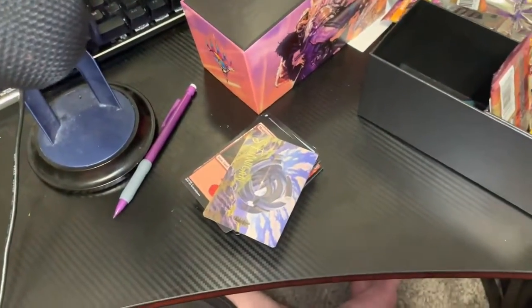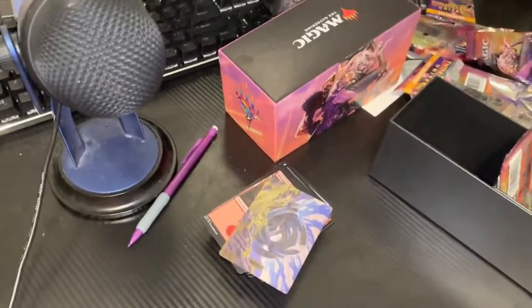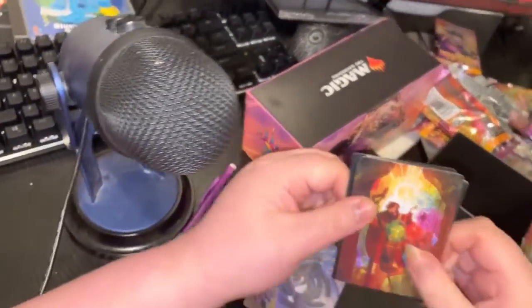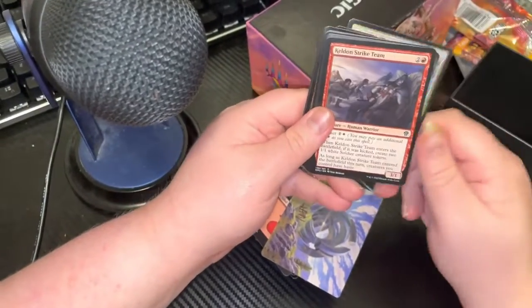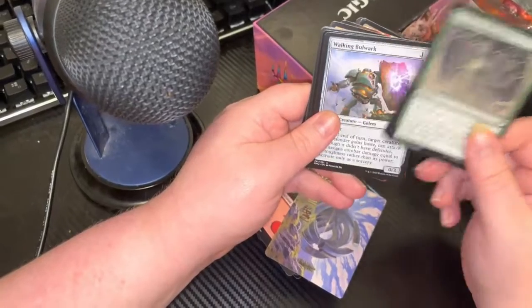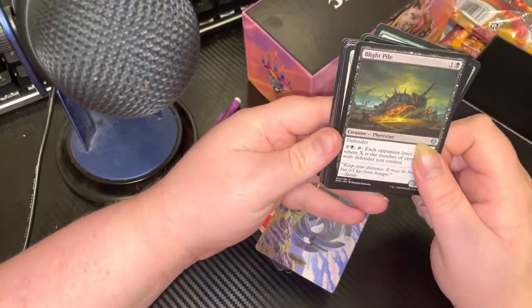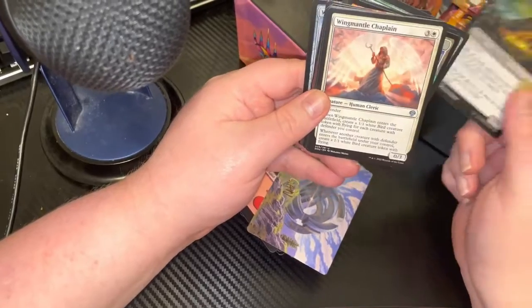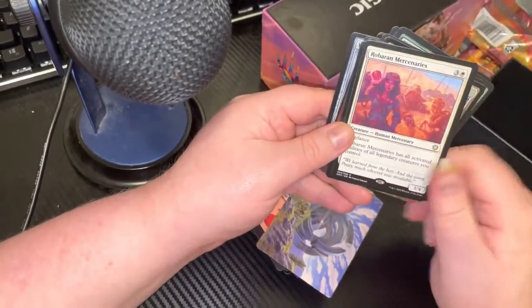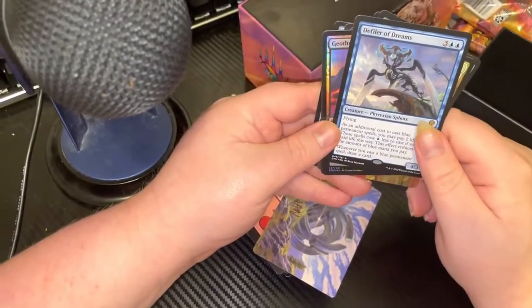So we got Liliana — so far so good. Also hit up No Land Beyond on Facebook and their store in Baltimore; they do drafts every month. There are two foil cards. Another elf. Has all the activated abilities — that's good. Oh, Defiler of Dreams.